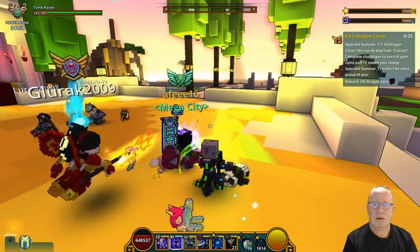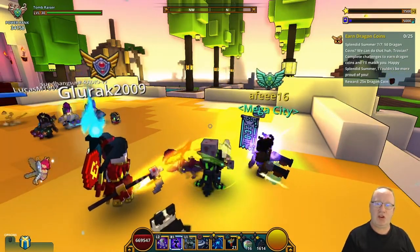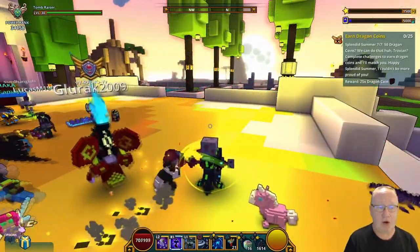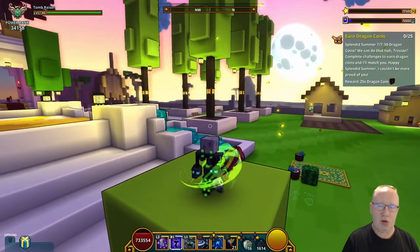So that is the sticking point on the quests, guys. What you've got to do is activate that prism, go to that eye and press square. That is the only sticking point with the quest.